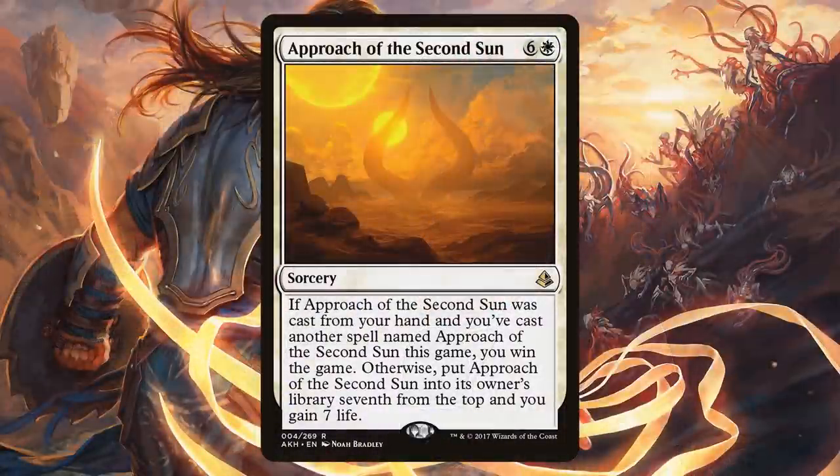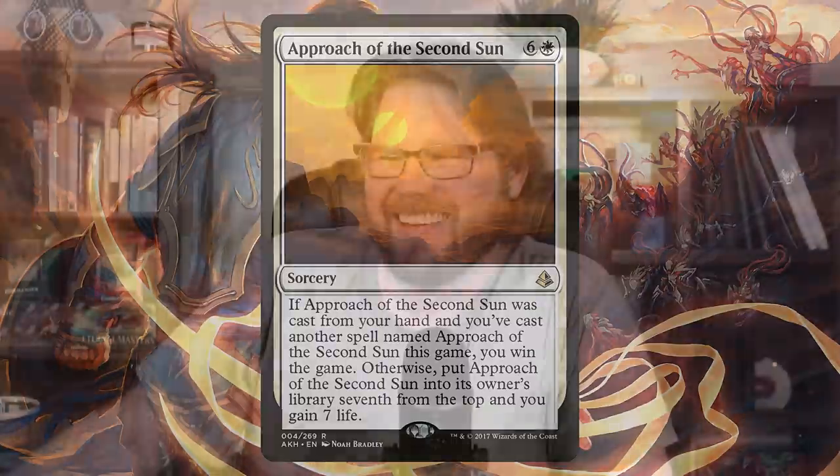This is a Superman-themed deck — let's talk about how these all line up to give Superman flavor. Superman is powered by our yellow sun, and there's nothing more powerful than having two suns: Approach of the Second Sun. If you get to two suns, Superman is going to be so powerful he wins the game — just flat out win the game. Superman is so strong; he's as fast as the Flash, shoots lasers out of his eyes, and is powerful enough to turn back time by flying around the world backwards.